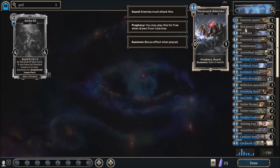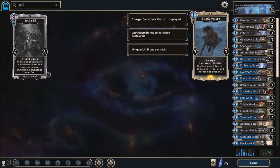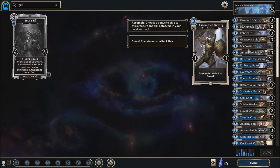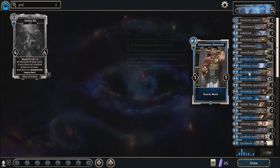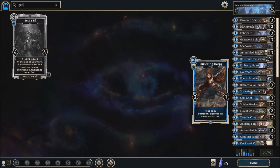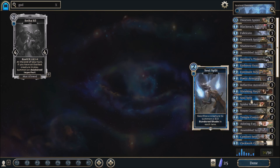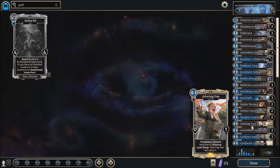Hey guys, Dom here, back with another game of Elder Scrolls Legends, but this time with a kind of mostly neutral but also intelligence deck, which focuses on using Fabricants and Dwemer, like the original neutral deck, but has a few more things that it can do, because that deck was just quite bad. While this one has other cards,